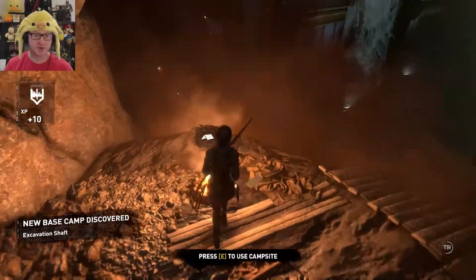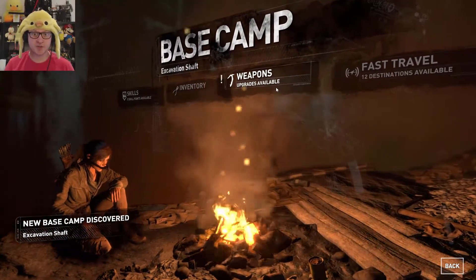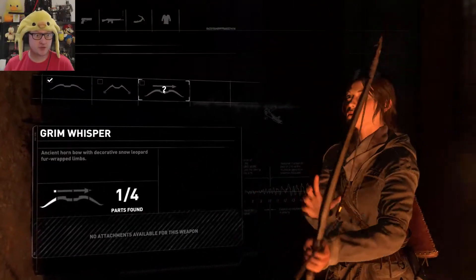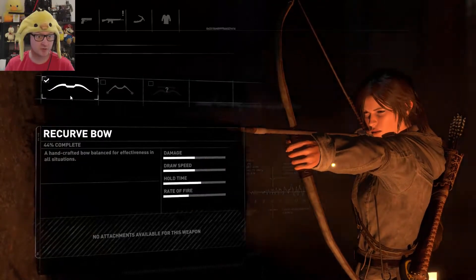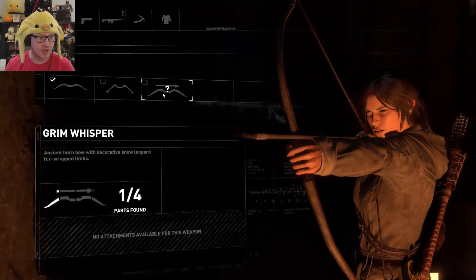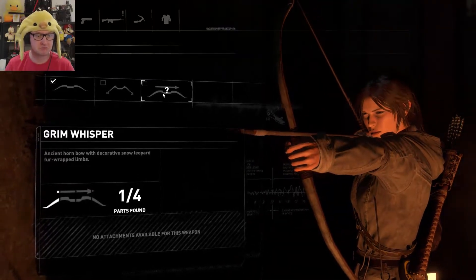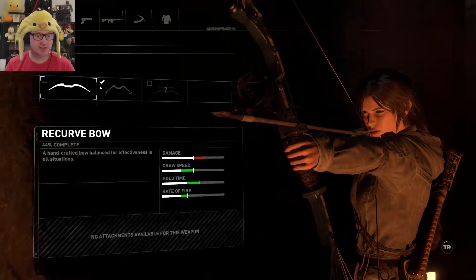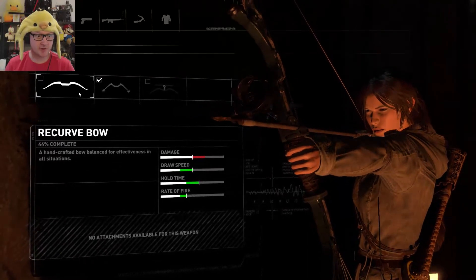Alright, here's the base camp — fuck yes, let us weapon up. The Grim Whisperer we can't get, but we can do the compound bow. We've got the recurve bow. The compound bow does more damage but has less draw speed, less hold time, and less rate of fire. More damage is good.